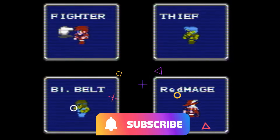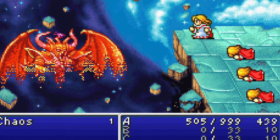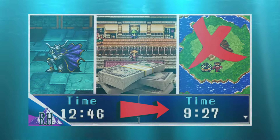Traditionally, Final Fantasy 1 automatically picks an initial party for you. And all over the place, you'll find different challenges that require different setups, such as the solo white mage challenge. Some people swear by using a mix of warriors and mages to get through the game without too much damage. But the strategy I'll present to you today is just a little bit different.